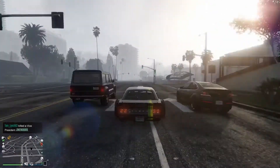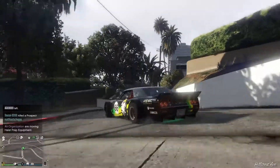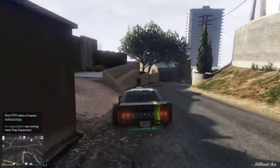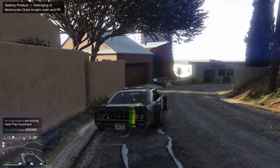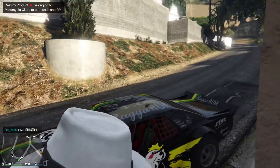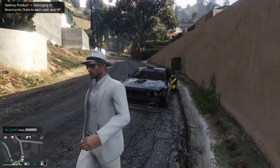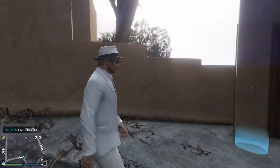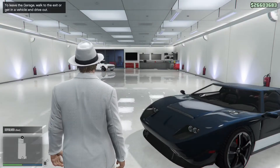This is the Declassé Drift Tampa — Ken Block's Gymkhana vehicle. Sliding around the corner, and we're going to take it on down the street. Rather interesting car, this. When I first purchased it, it didn't seem to slide all that much — I had to do the old wheel-spin thing to get it to slip around a lot. But it does seem that Rockstar buffed it at some point along the line, because now it slides all over the shop, and it really is quite good fun.